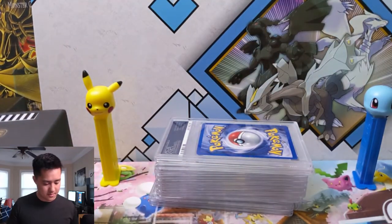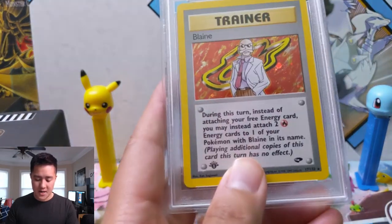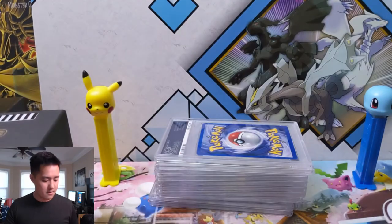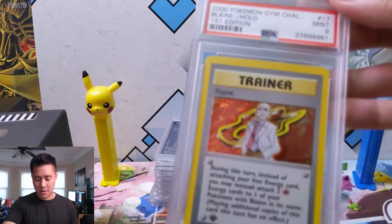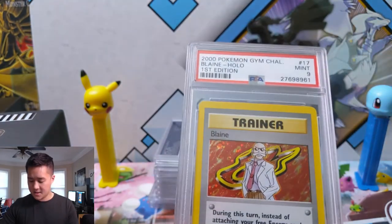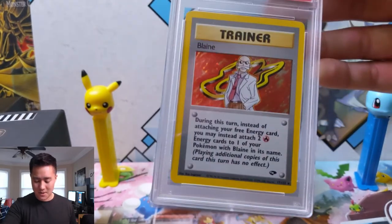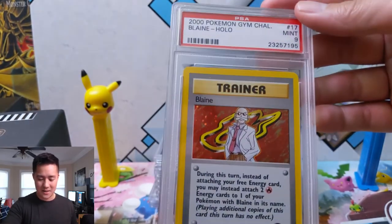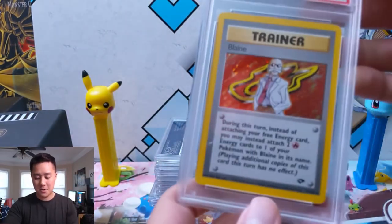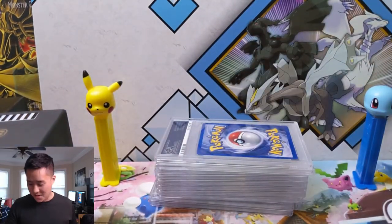We've got some trainers coming up. We have Blaine himself, first edition PSA 9, very nice — so much so that we have two of him, and actually a third one. Blaine must have been pretty cheap at one point. I'm guessing at PWC auctions they have a bunch of cards and I just put in a lowball number and sometimes I still win, so I was like, alright cool.